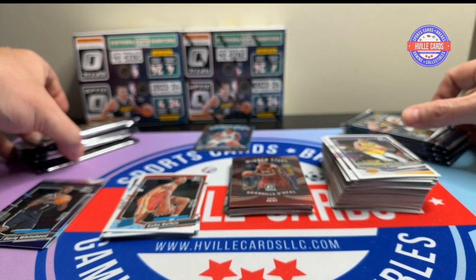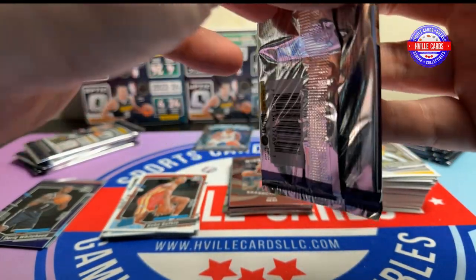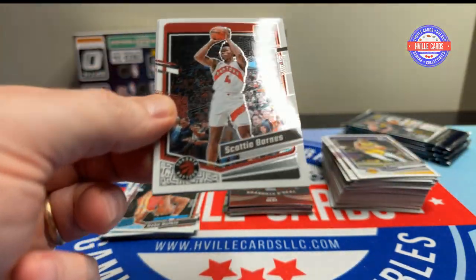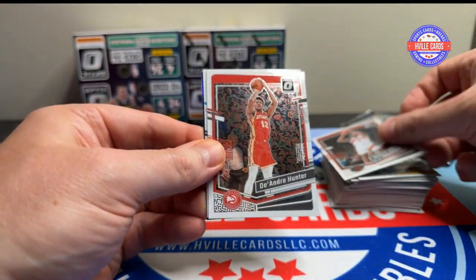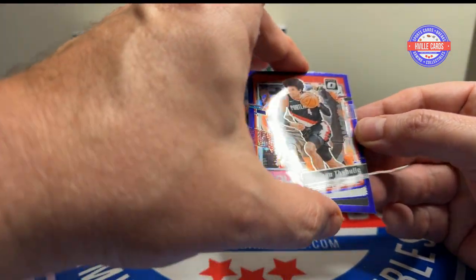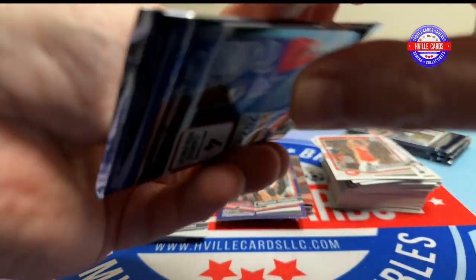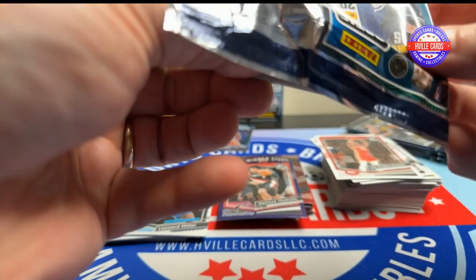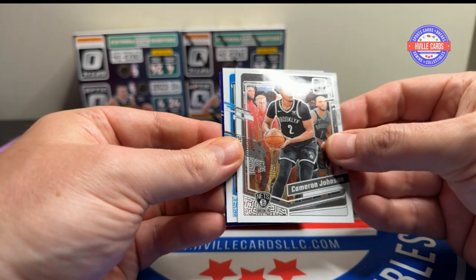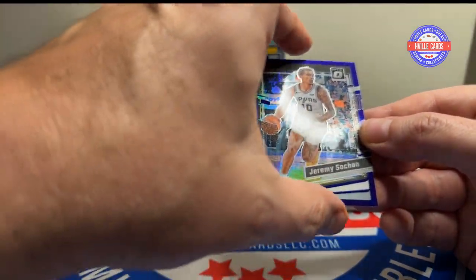Alright, ten packs left. Can we find something good? So far we haven't. Scotty Barnes, DeAndre Hunter, Leonard Miller, and a Matisse Seibel. A black one of one of anybody would be nice. Alright, Emmanuel Quickly, Cameron Johnson, Anthony Black, and a Jeremy Sohan.